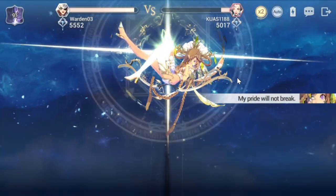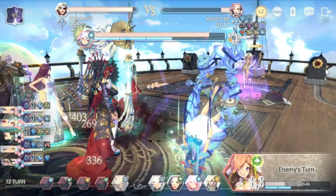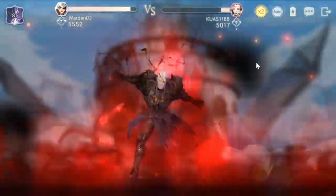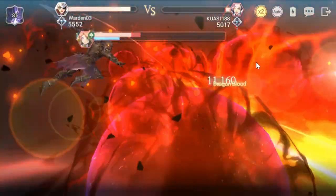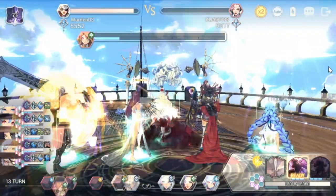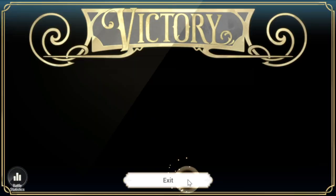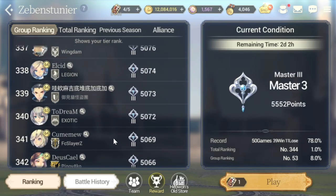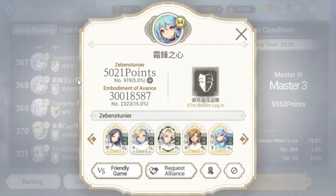This team of Schmidt, Janai, and Shell gives a lot of flexibility. Stories Republic composed of Janai and Shell is one of the strongest hero combinations I have, and Schmidt makes them even better and easier to bring. They're not my top tier heroes — I usually bring Wasted Red — but they do the job.